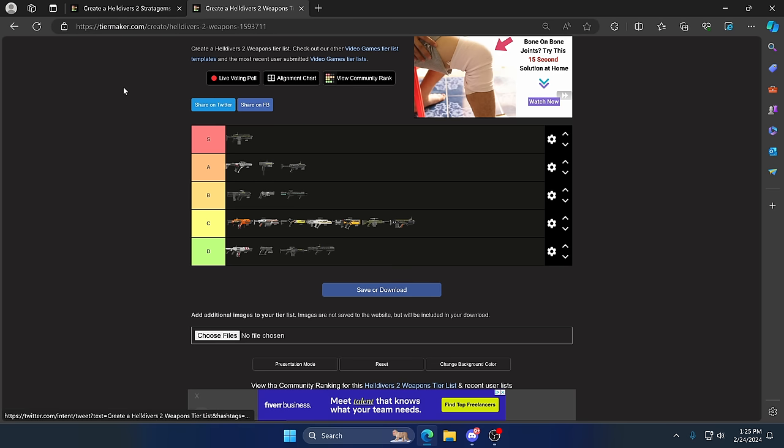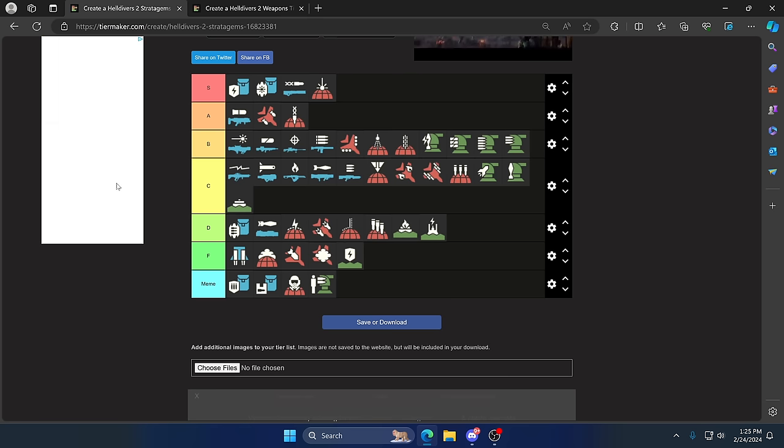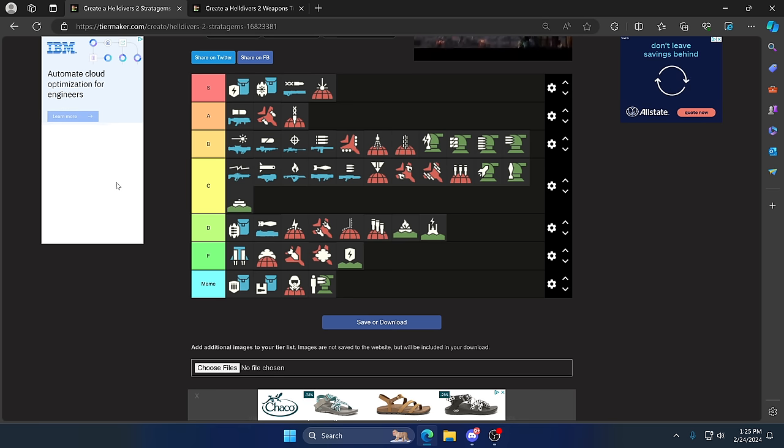And there you have it — your ultimate tier list for weapons and stratagems. Let me know what you thought in the comment section below. If you disagree, leave a respectful comment and I'd be glad to reassess the list in the future as things change. If you're new to Downloadable Content, why not subscribe? It's free. But who knows — this could just be automaton propaganda.